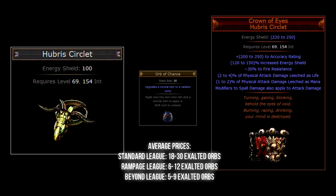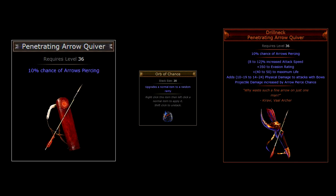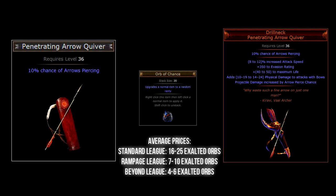I mentioned two bows earlier, but what is a bow without a quiver? One of the best quivers in the game requires a Penetrating Arrow Quiver as the base item. Using a chaos orb on this gives you the chance of getting a Drillneck. The thing that makes Drillneck really powerful is its unique affix: projectile damage increased by arrow pierce chance — meaning any pierce-focused build can end up with a lot of extra damage. The added 350 evasion is not bad either. The Penetrating Arrow Quiver base type can be found in any zone above level 34.